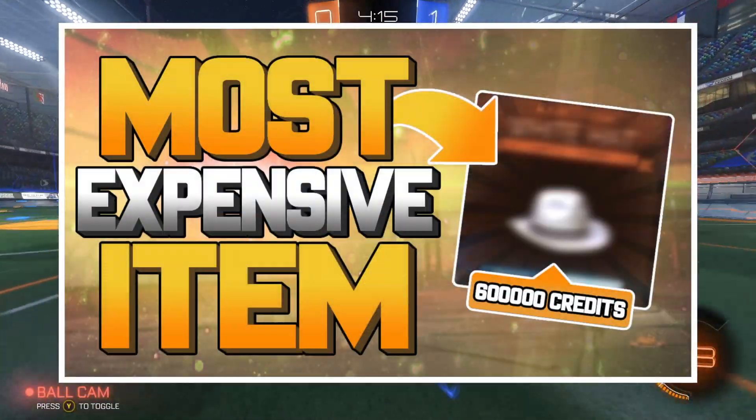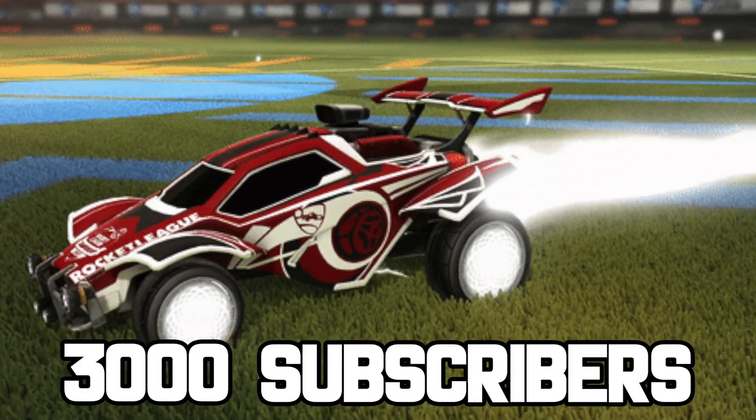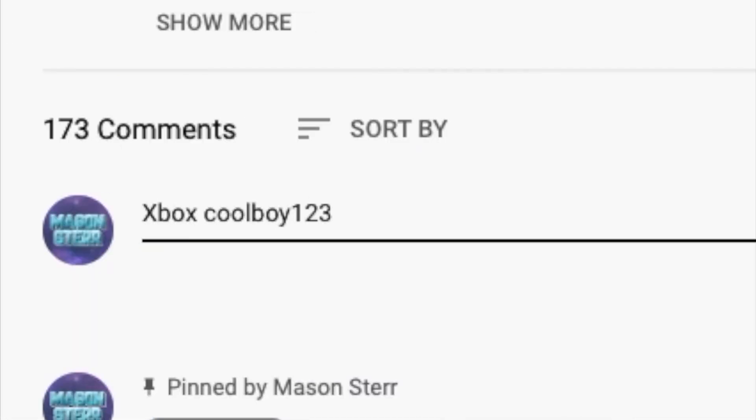Before we get into today's video, I'd like to let you know I'm giving black Zambas away at 2,700 subscribers and white Zambas at 3,000 subscribers. All you guys have to do is subscribe, like this video, and comment your details down below.